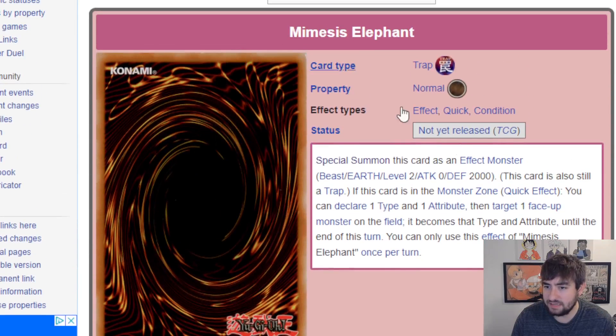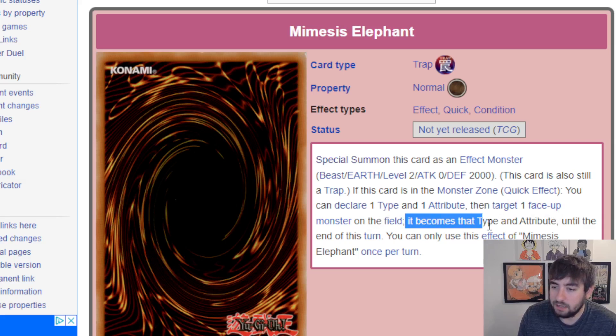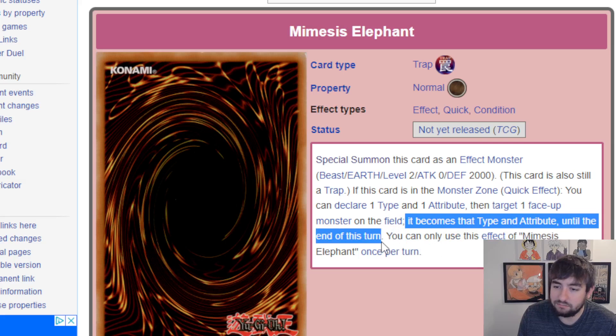Moving on to Memesis Elephant: it's a Beast/Earth level 2, zero attack, 2000 defense, and also a trap. If this card is in the monster zone, quick effect: declare one type and attribute, target one face-up monster on the field — it becomes that type and attribute until the end of this turn. Not great but not the worst — we see decks that need a certain type or attribute to do their thing, so being able to change stuff in certain matchups can be nice. It's an interesting trap monster addition to the pool.